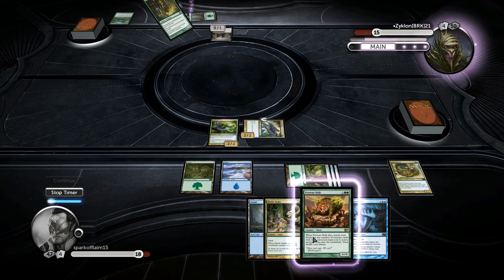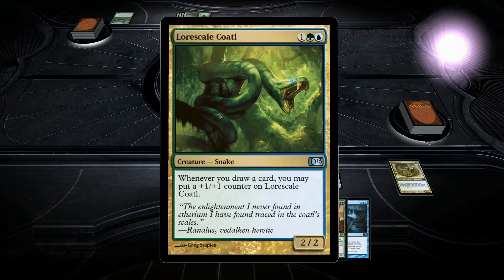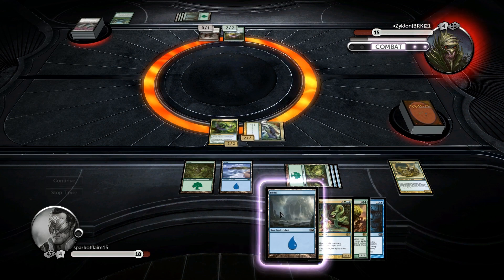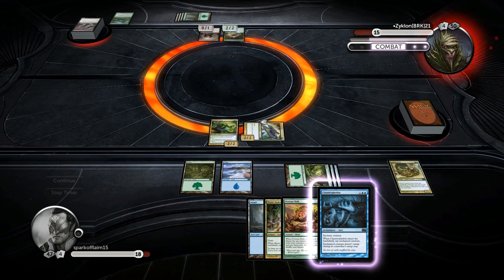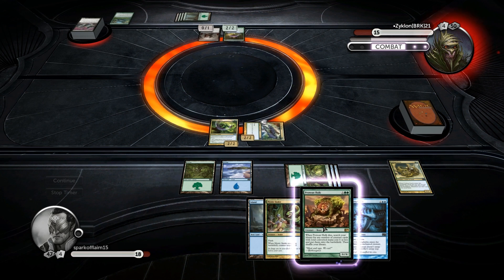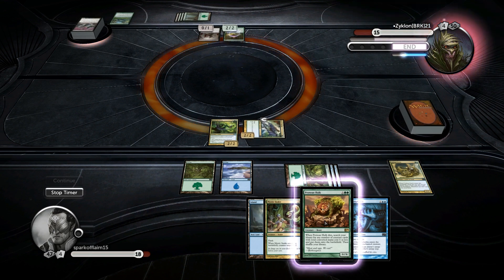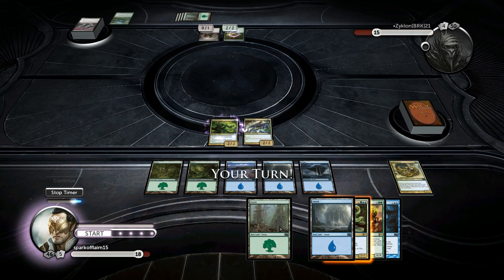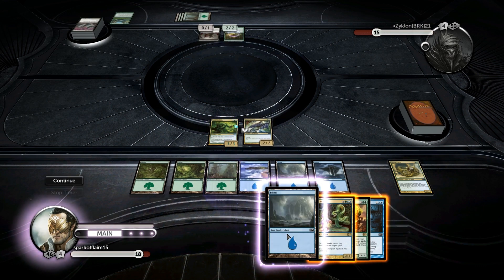I don't think I'm going to keep Progenitus in here — he's nice but I don't think he's necessary, simply because he has a very high mana cost. The advantage is cool and that might be the reason I keep him in there, but they're just going to chump block him — it's not something you block to kill, it's something you block to delay the inevitable.